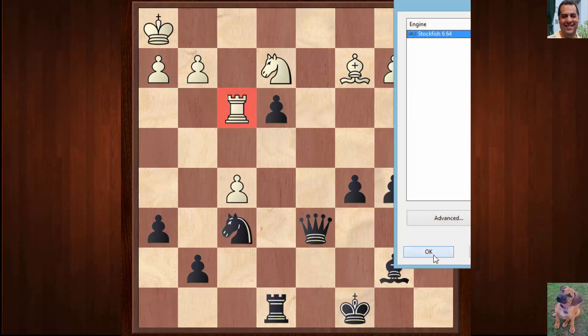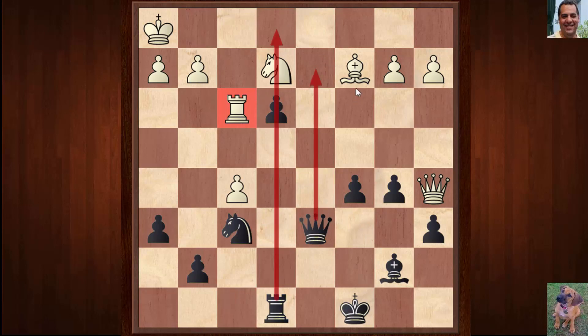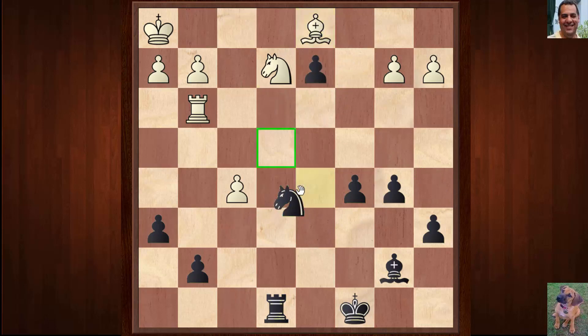Let's check this final position for some possibilities. If Rxd6, what does white actually do? If he takes on d6 then Qd2 is coming, just to open up this rook on the back row. White gets his rook out of the way, Qd2 hits the queen, and if takes-takes this is just a total disaster. Nd5, then Nf4 - the back row is then exposed. So not just a pawn down but his position is actually completely shattered. Ne3 and black would have to give up the exchange already - total disaster.